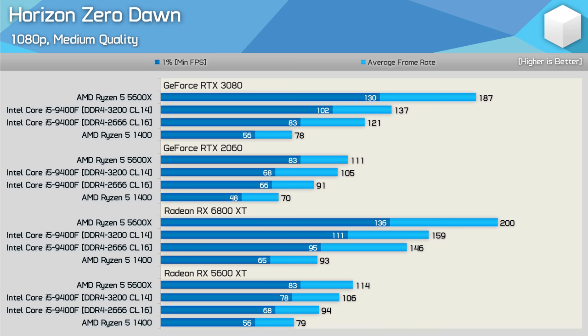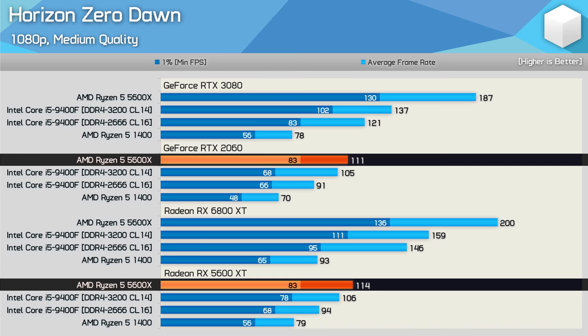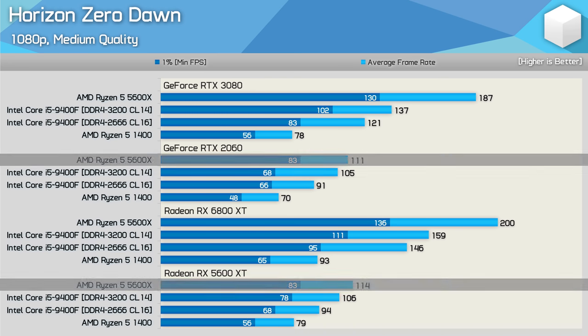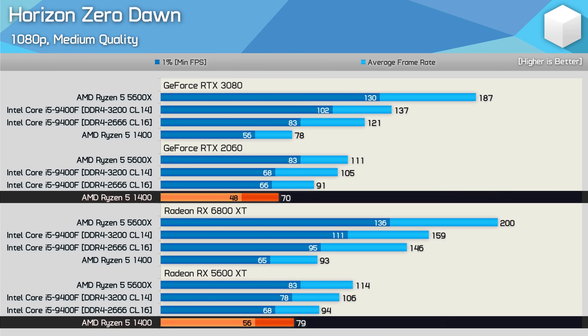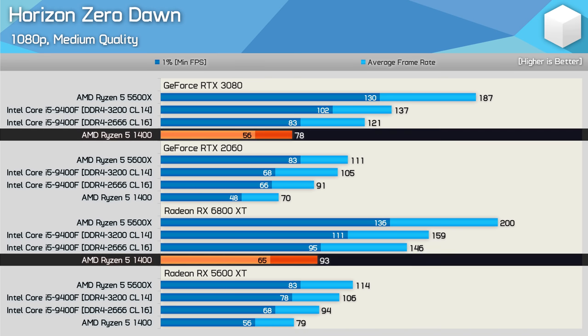Testing with Horizon Zero Dawn shows the Radeon RX 5600 XT to be just 3% faster than the GeForce RTX 2060 when using the Ryzen 5 5600X. However with the Ryzen 5 1400, the Radeon GPU would be 13% faster on average — or 17% faster on 1% lows. Removing the GPU limitation by using the RTX 3080 and 6800 XT, the slower R5 1400 is 19% faster when paired with the Radeon GPU.